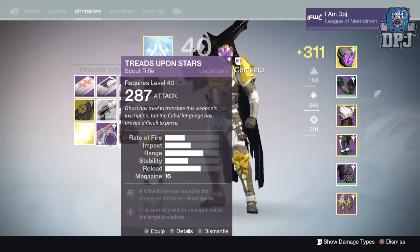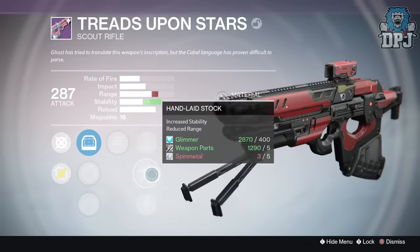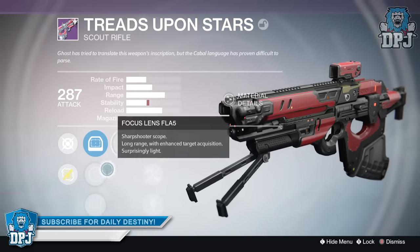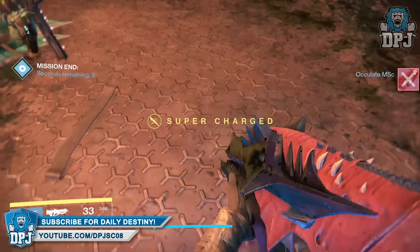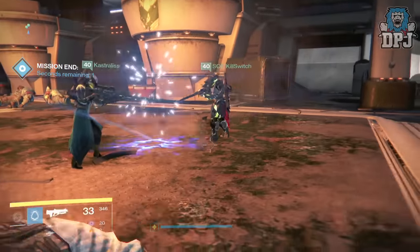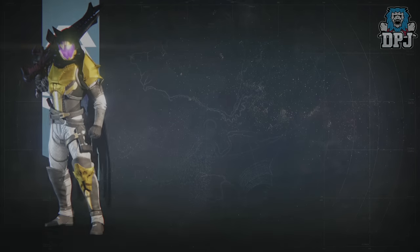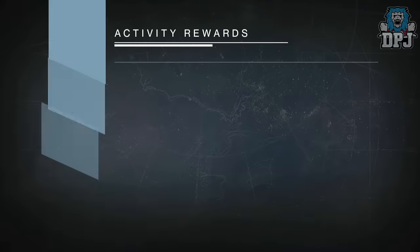I got some decent loot too. Starting with my Hunter, I got the Vanity hand cannon — mods were Firefly and Mulligan. It dropped at 300 attack, which to be honest ain't that great, but the Future Walker hand cannon is one I've always wanted but refused to buy. Now that it dropped with these mods, I'm pretty happy.